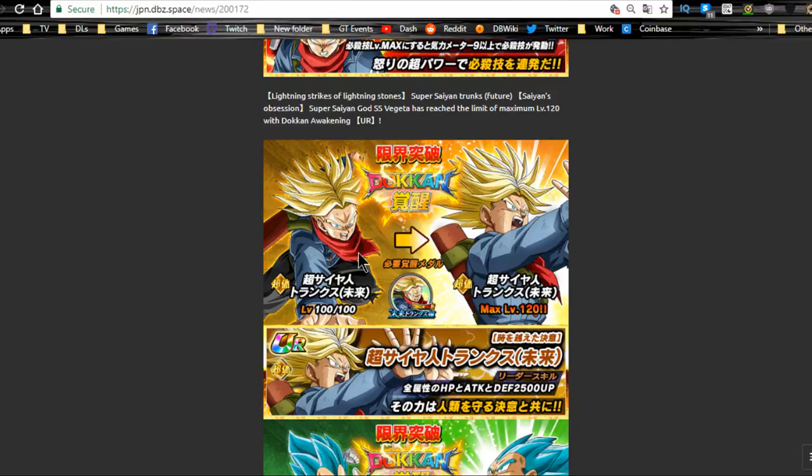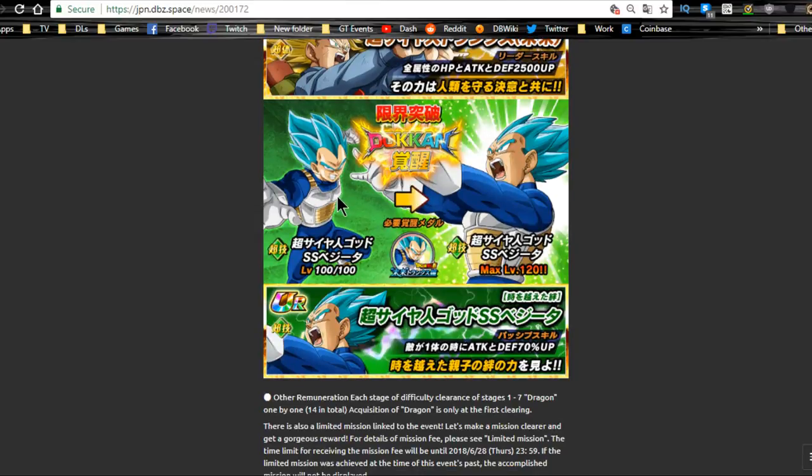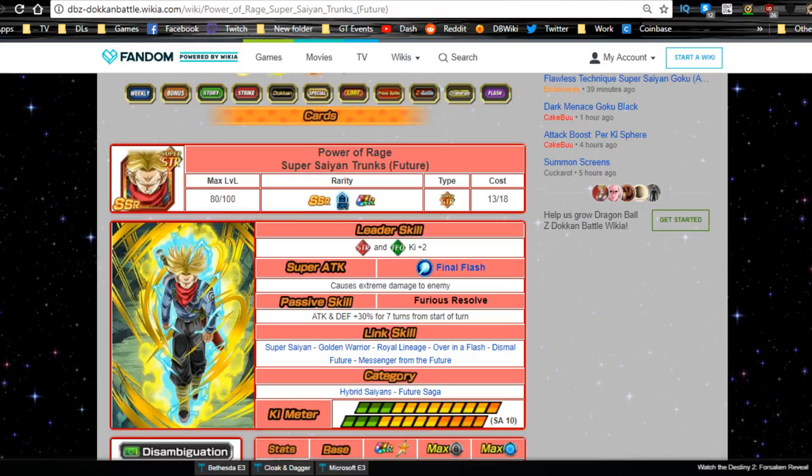You Dokkan Awaken the physical Trunks support unit using the Trunks medals. The technique Vegeta Blue is Dokkan Awakened with his own medals as well. He's not that great of a unit in my opinion, but you'll still want to Dokkan Awaken him.